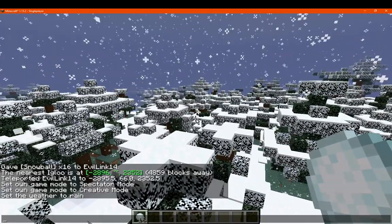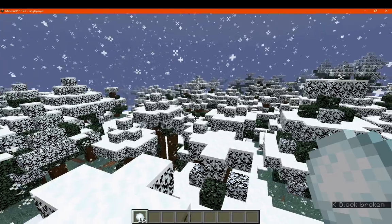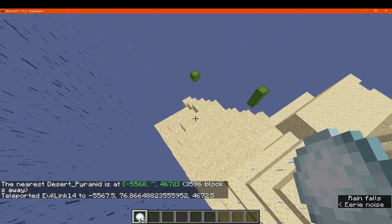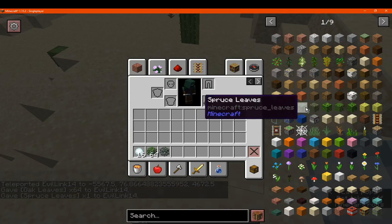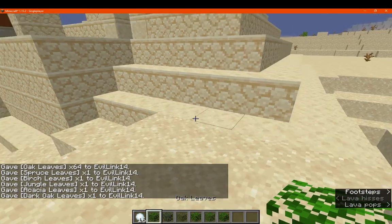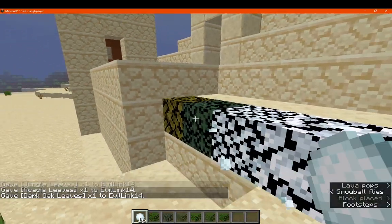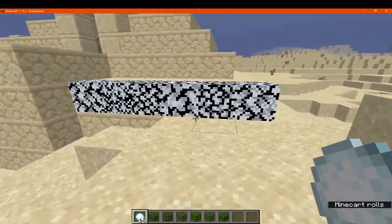So we'll just go to a desert for example, which is obviously the complete opposite of a cold biome, and we'll see what we get if we put some leaves there — getting all types and placing them along the side of the temple here. And you can see that we can still convert them as long as we have a snowball to throw at them.